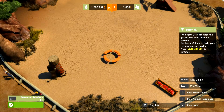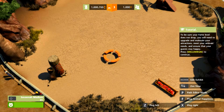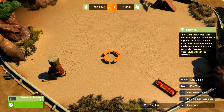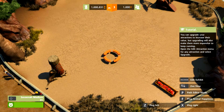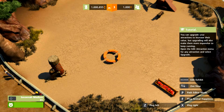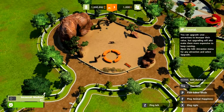The bigger your zoo gets the greater the fame level will become, but be careful not to build your zoo too big too quickly. To be sure your fame level does not drop, you'll need to upgrade and maintain your attractions, meet your animals' needs, and ensure that your guests stay happy. You can upgrade your attractions to increase the value, but upgrading will also make them more expensive to keep running. Open the edit attraction menu for any attraction and select upgrade.